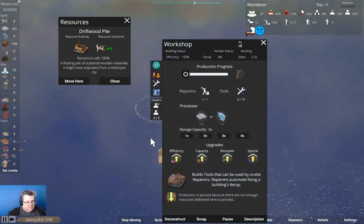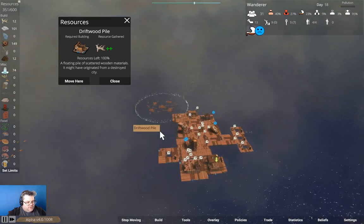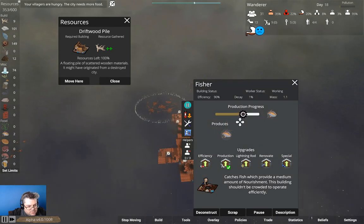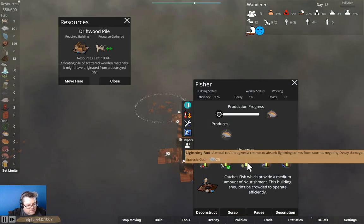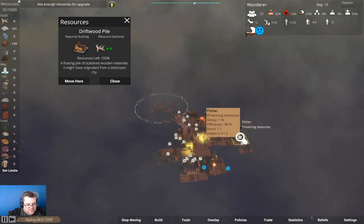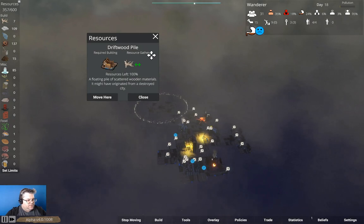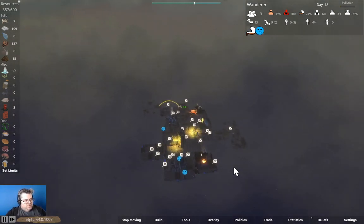Workshop. In here we have four guards. We have hungry people. We have some dirt. We don't have the plastic. Driftwood pile is not being harvested — we should harvest it, that would be good. Efficiency — it needs 30. Not enough resources for upgrade.